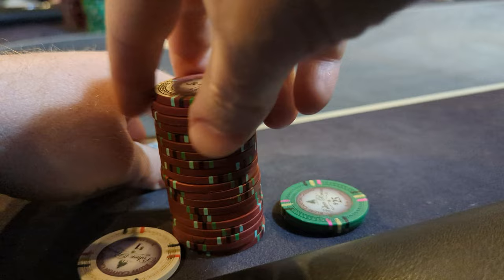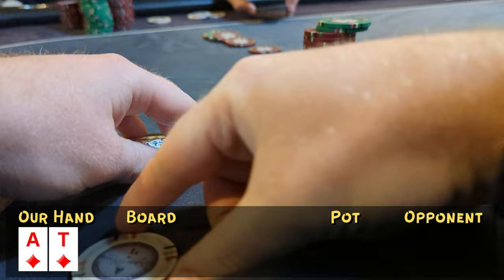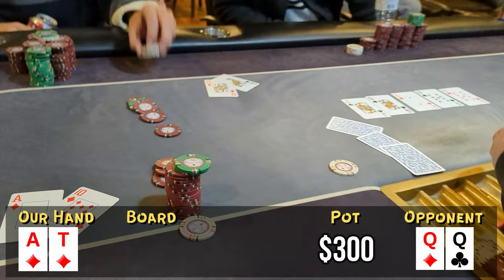In the last hand of the night, I open to $15 with ace-ten of diamonds from late position. A fairly active player bumps it up to $45. I'm done with this session — I ship it in. Unfortunately we see the snap call. He shows pocket queens, we go to the flop, I had some outs but don't hit any. We're out. Down $500. I don't feel like the game is nearly good enough to justify rebuying, so we're done. That's a $500 loss — pretty disappointing.